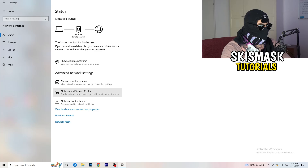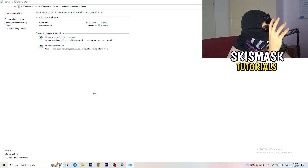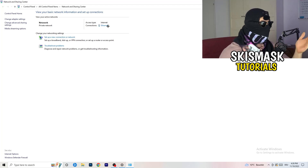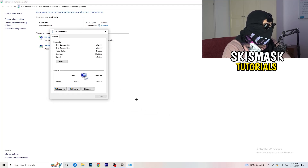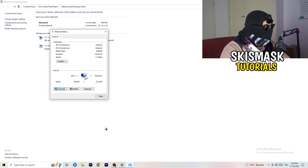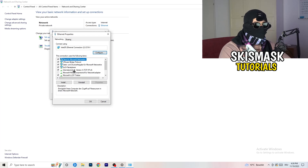Now go to 'Network and Sharing Center' — the middle option. In here you can also click 'Troubleshoot Problems' to let Windows find any additional issues. Click on the blue link showing your current connection — either Wi-Fi or Ethernet — and a status window will pop up. You can click 'Diagnose' to check if something is wrong with your connection.